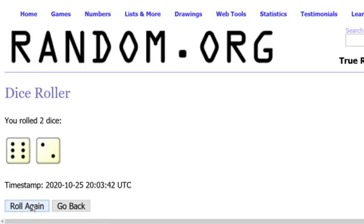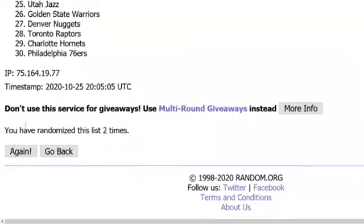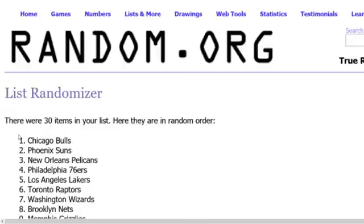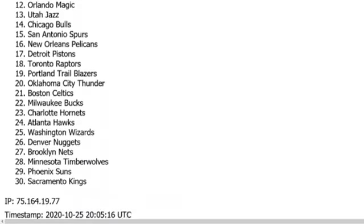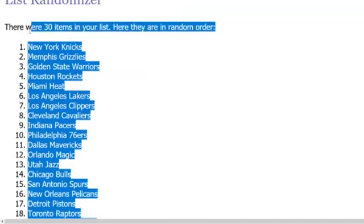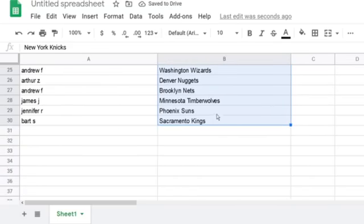We'll roll the dice to see how many times we run the teams — five times. Got the New York Knicks on top and Sacramento Kings on the bottom after the rolls.